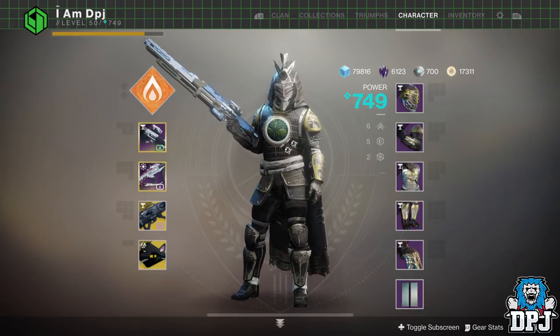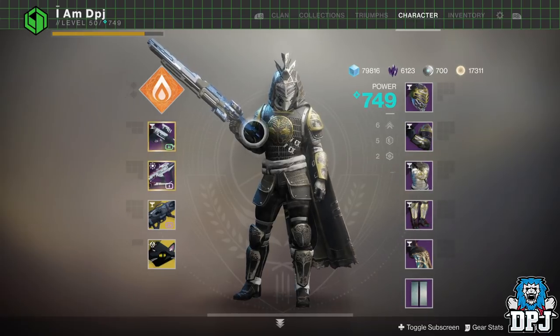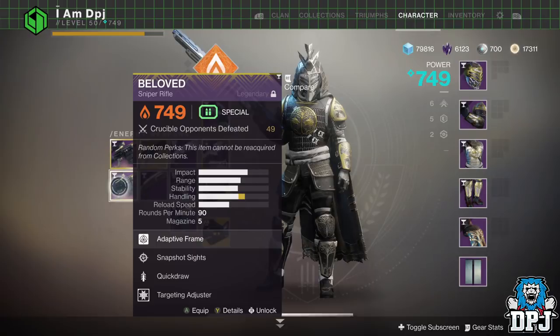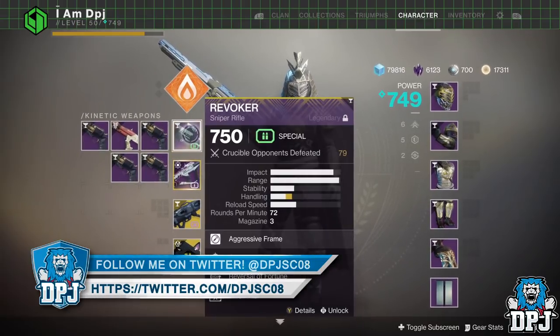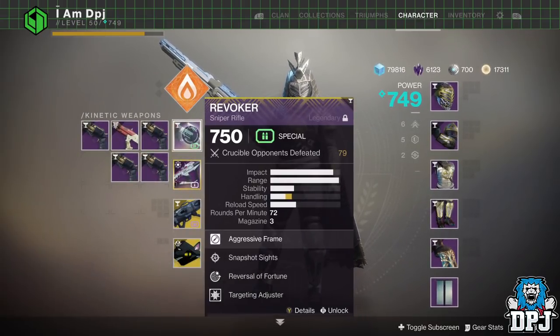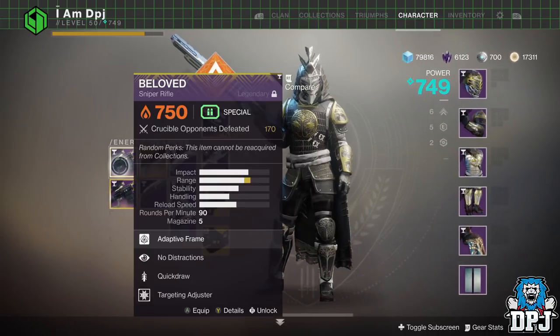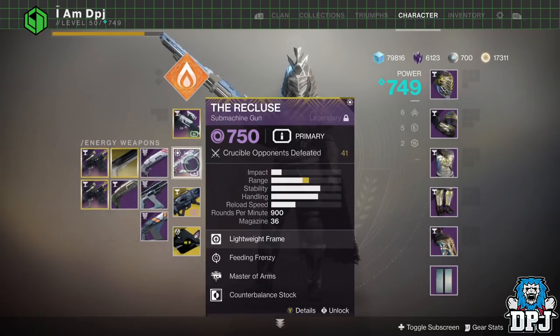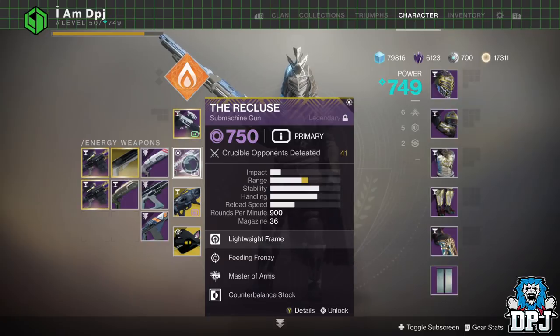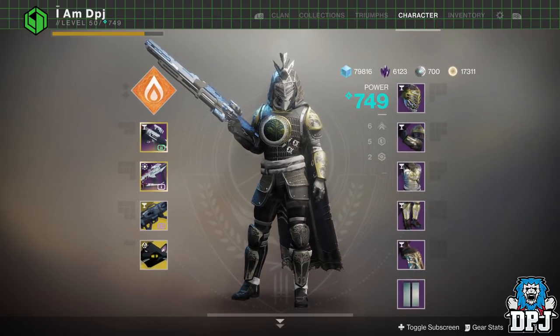Since Opulence, I fell in love with sniping in the game. I first got the Beloved from the Menagerie - I got two variants and my favourite has No Distractions and Quickdraw. I've now got the Revoker as well. Because of Opulence, the Revoker, and the meta, we saw way more snipers in PvP, so I thought I'd join in the fun. I've never really sniped in Destiny before - in D1 I used the No Land Beyond briefly, and in D2 the Beloved was more or less the first time I went into PvP with a sniper rifle. So if I'm rocking my Revoker and Recluse, the gear I was rewarded from this quest is absolutely perfect.